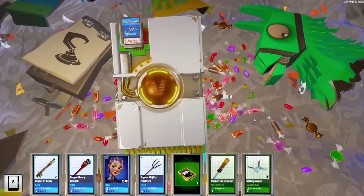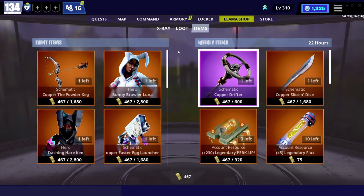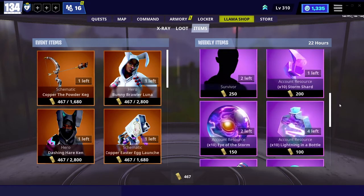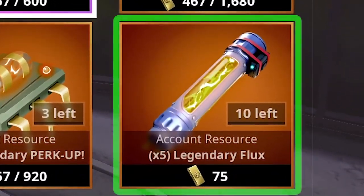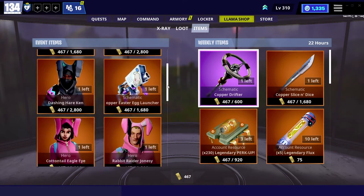There's also an Event Llama which you can buy using event llama tickets — event llamas give exclusive event rewards and change from time to time. The last section in Llama Shop is Items, where you can spend your gold to buy different types of items. Items has two sections: event items and weekly items. Weekly items reset every week. A tip: you can buy only 50 legendary flasks per week, so don't miss your chance. Also try to buy all the event heroes and event weapons.